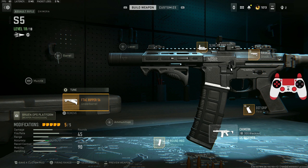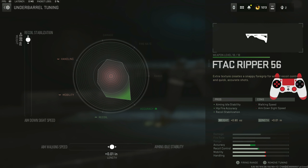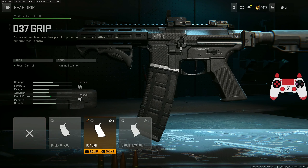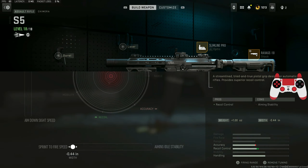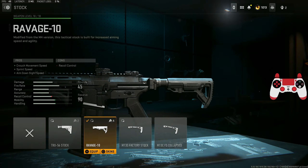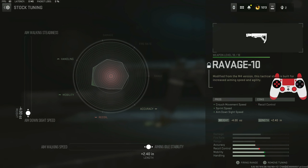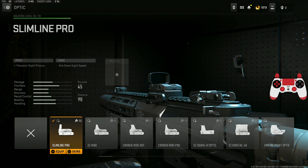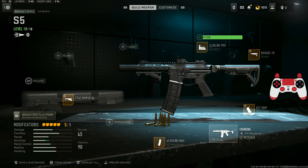Let's build out this class for Season 5. I'm throwing on the Aptak Ripper 56 for aiming stability, hit-fire accuracy, and recoil stabilization — tuned for recoil stabilization. I want the 45-round mag. I threw on the D37 grip for recoil control, recoil steadiness, and the speed tunes. I also have the Ravage 10 stock tuned for aim-down-sight speed and aiming stability, plus the Slimline Pro optic with no tuning.